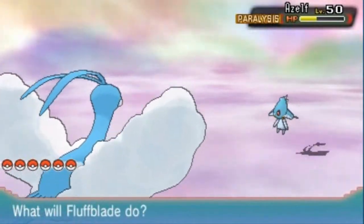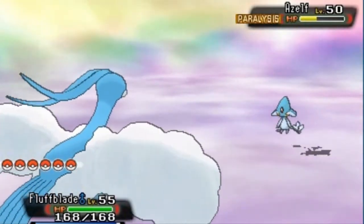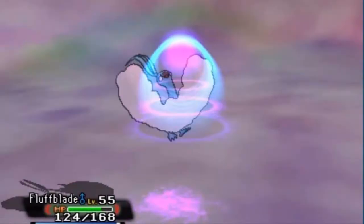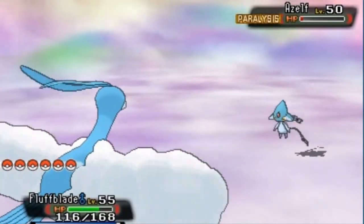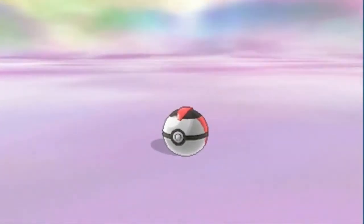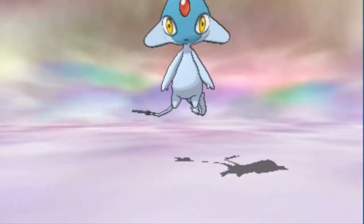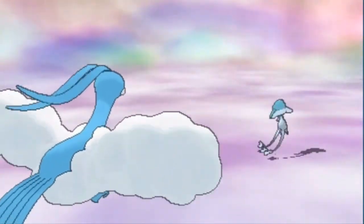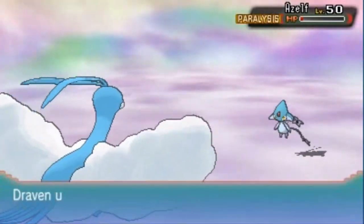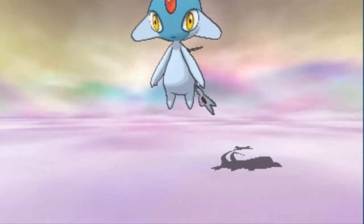We're switching out Tank and going to Fluffblade — someone who can give a weaker attack. Azelf is still paralyzed, which is good. We'll use Aerial Ace — and wow, that nearly makes him faint! Luckily I bought more Timer Balls because I've been struggling. Here we go with a Timer Ball — come on, stay in the ball! Azelf is making it hard. Luckily I didn't equip a Rocky Helmet or that would have been bad.